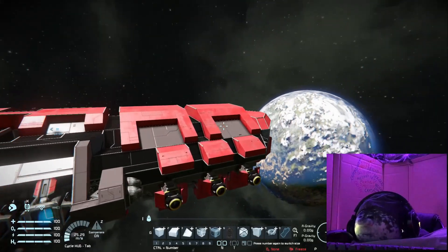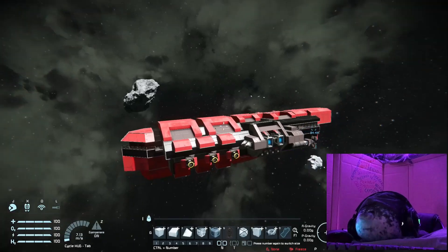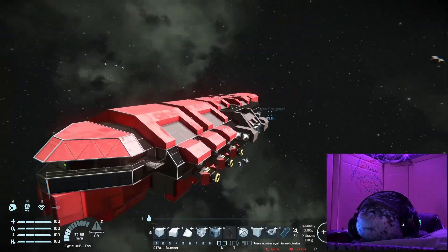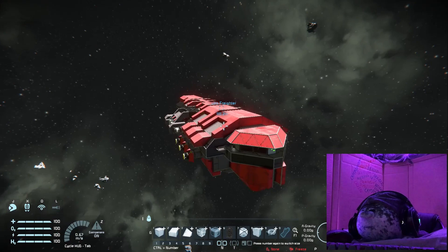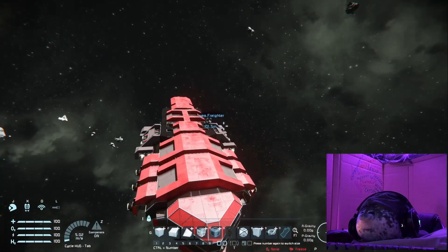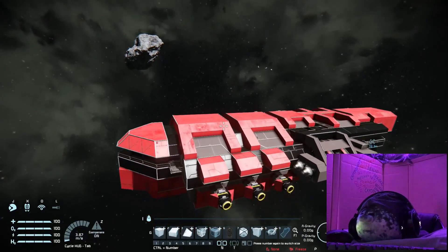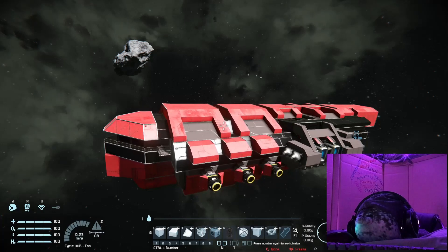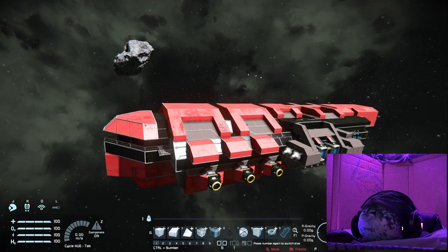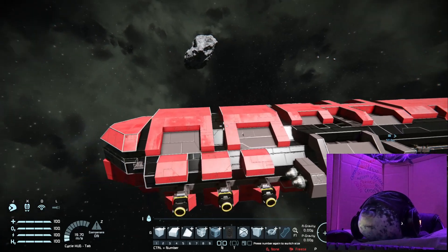The Scion class freighter is looking very nice — designed to travel and bring cargo to other planets. But as I stated in the last video, it has no armament, no weapons, no missiles, no turrets, nothing to protect it. I saw a comment suggesting I should make a small drone or a couple of drones to fly and escort the ship while it travels or transports its goods.